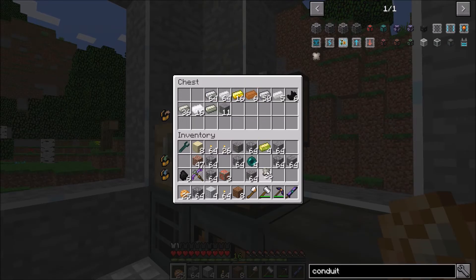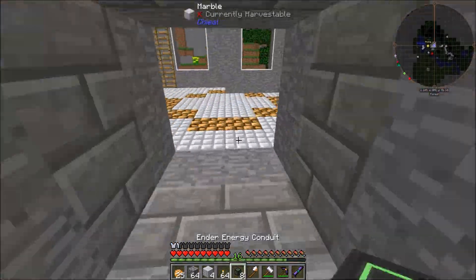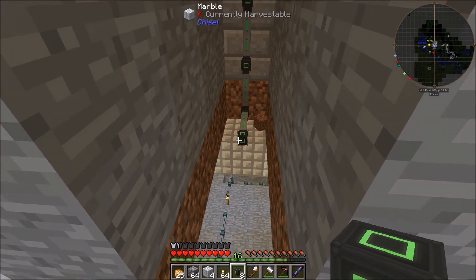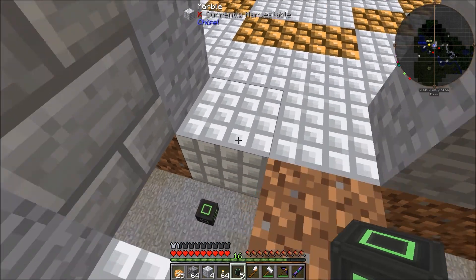We have some of those as well. So, let's make some of the conduits. Okay, we have a full set of eight right now. So, we can do a little bit of wiring. This is going to be the room where our main computer is going to be.